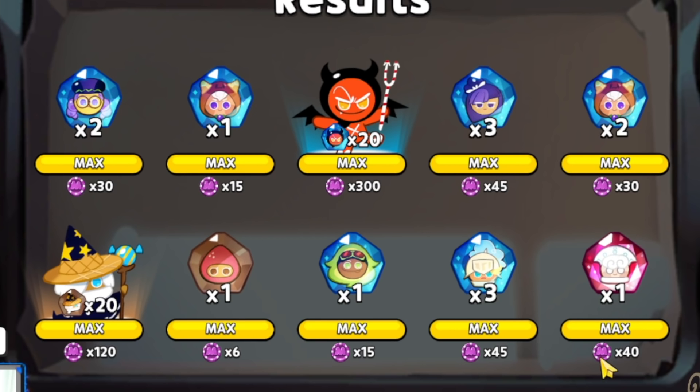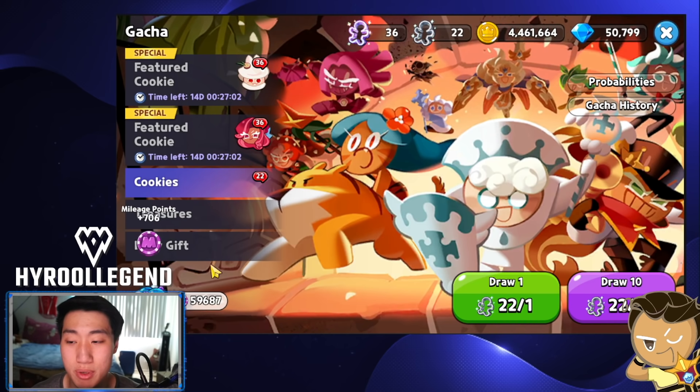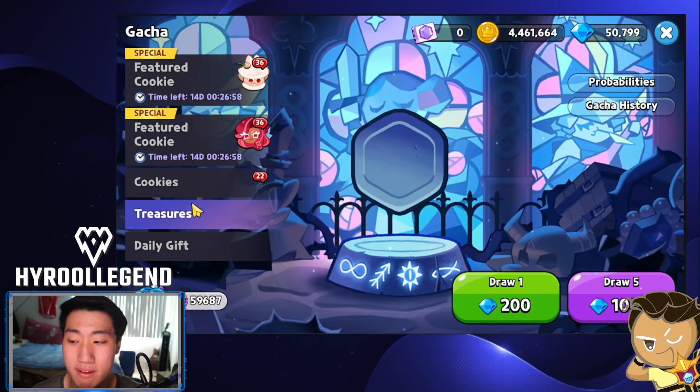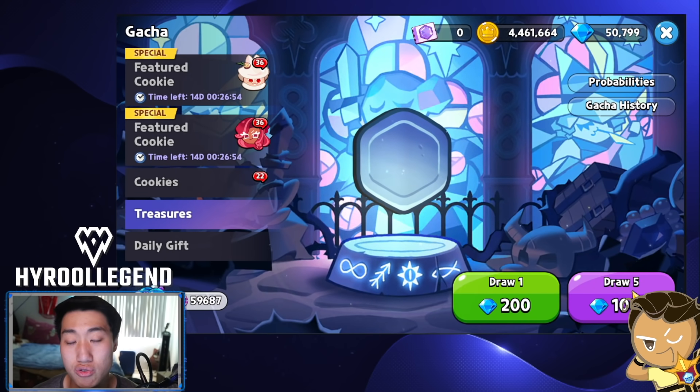For your legendaries and ancients, if you do max them, it's about 60 or 80 mileage points — I'm not too sure, since I've only maxed Sea Fairy and it's hard to track those soul stones. So that's going to be it. I'll be racking up more mileage points and then using that to get more treasures.